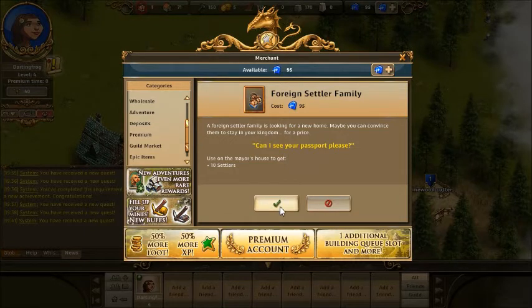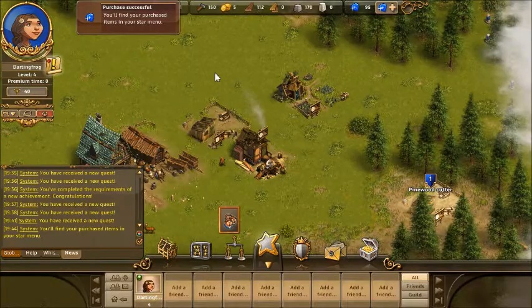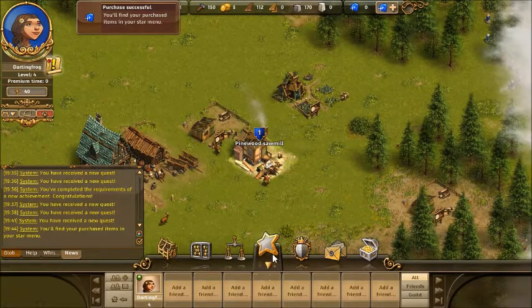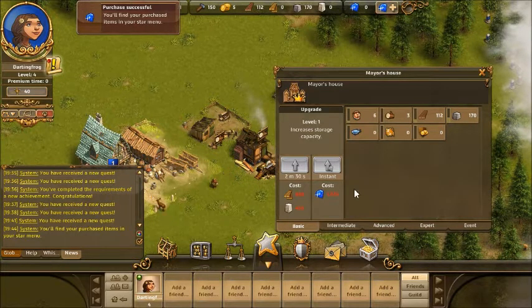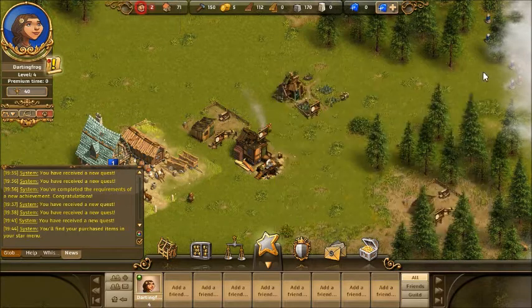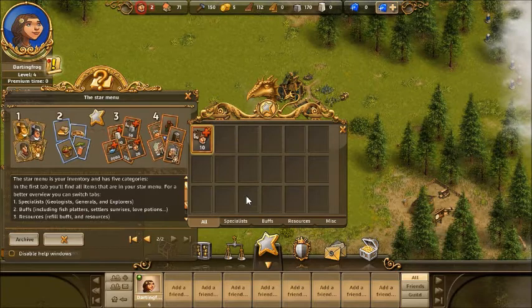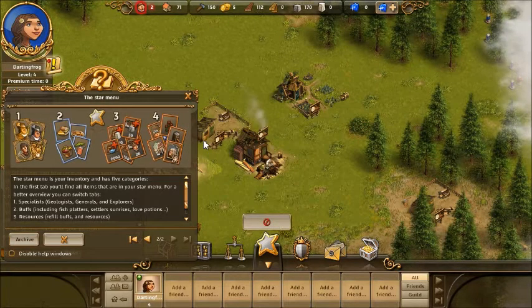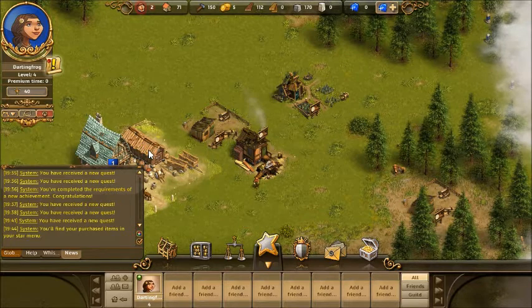I'm still not completely comfortable with this, but okay — so they live in my mayor's house now. Or do they? Open the population tooltip — I don't know where that was. What's this? That's the star menu. The star menu is your inventory. I will add 10 settlers to my place.